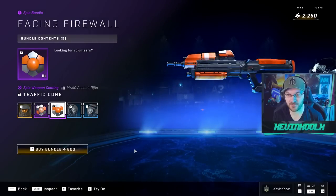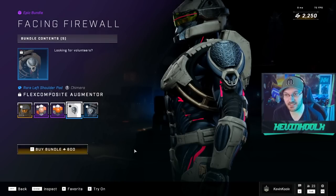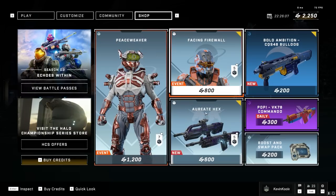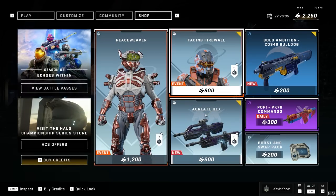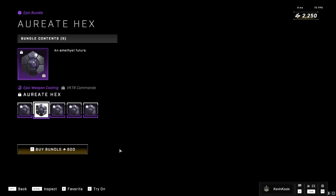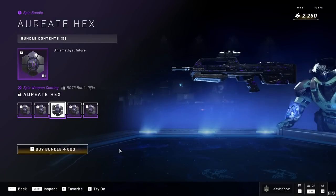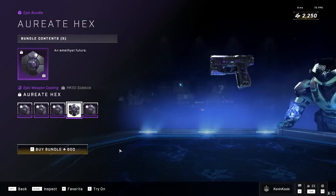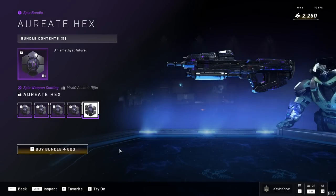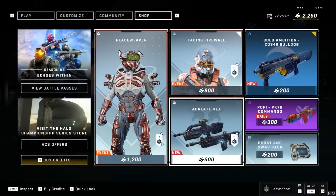We also have it for the Assault Rifle — kind of just orange, you know. The shoulder pads look actually kind of neat with this as well. The Outright Hex — basically a hexagonal purple kind of coating for various weapons within the game. This actually does look kind of nice, but it's kind of like the Corrupted Hex that we already have in the game, and in-game it probably doesn't really look that cool. It's just kind of purple — nothing too exciting for me.